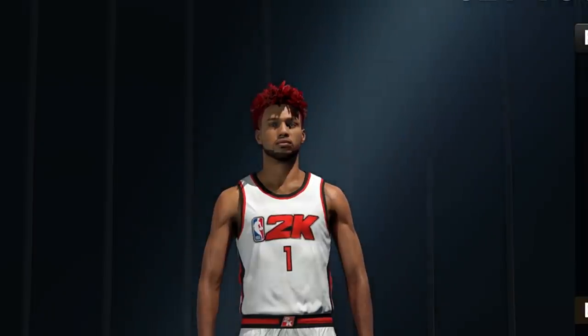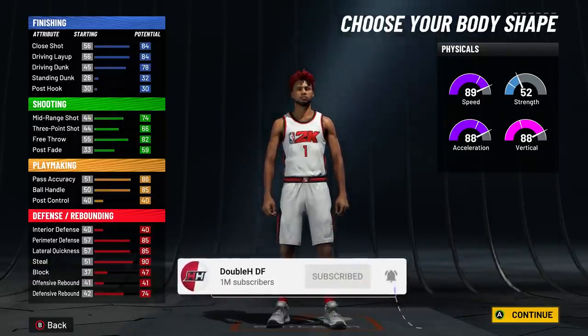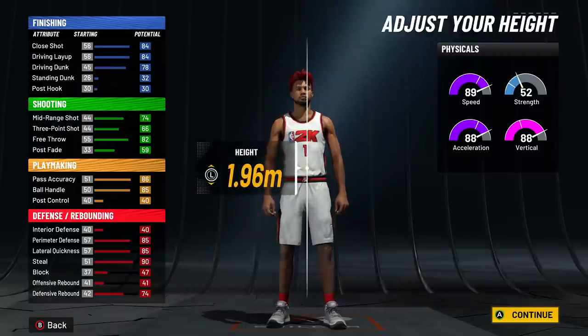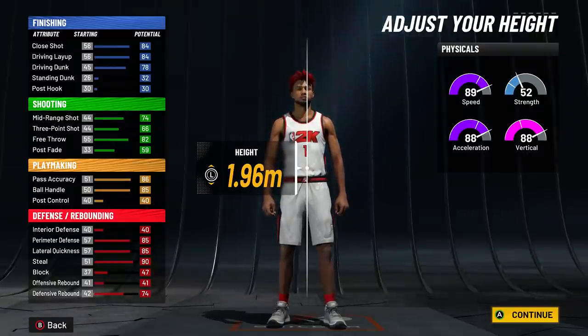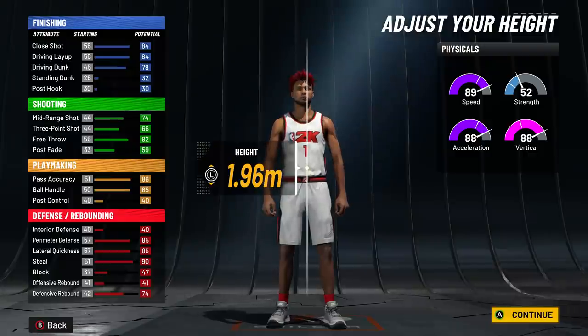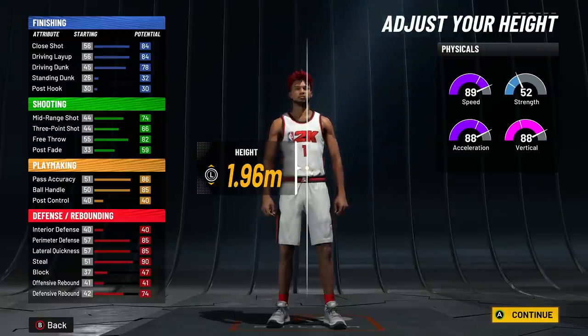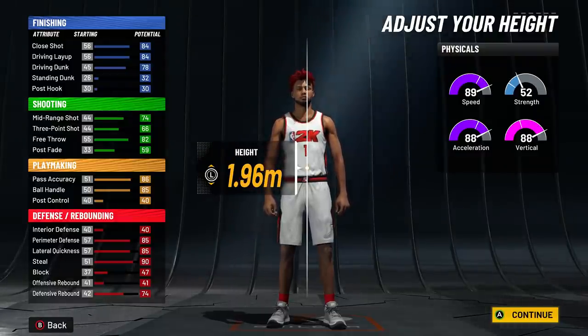Now things get very interesting. We'll go with compact body shape. My last two-way playmaker was six-foot-five, and many great dribble moves require you to be six-four or under. So with this build we're going to be six-five but still get those six-four dribble moves — as long as we're in the metric system. Here's exactly how to do it.